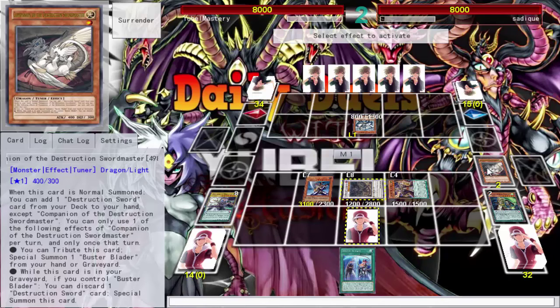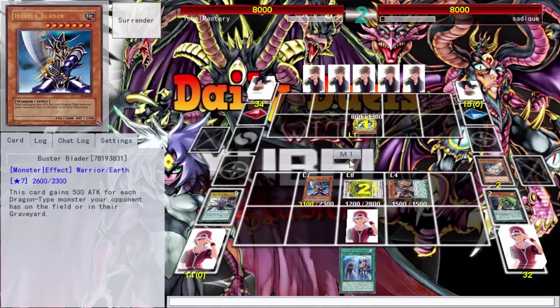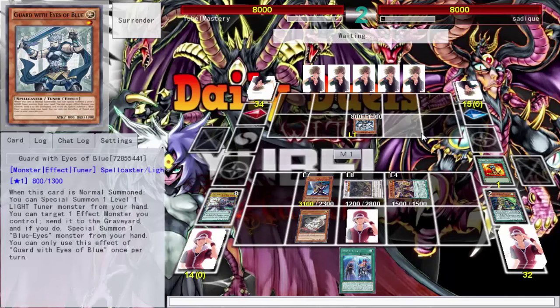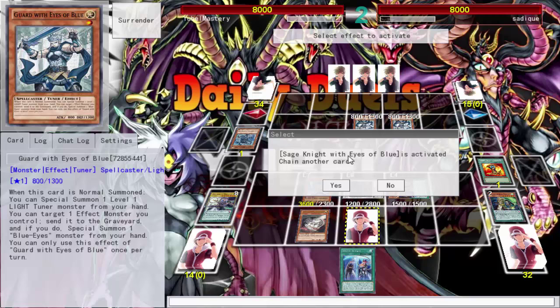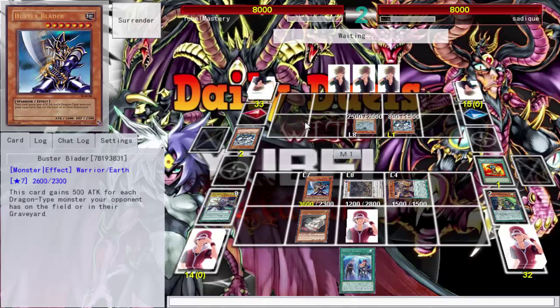You can also tribute this card to summon one from your hand, deck, or graveyard. You don't have an equip effect, but you get an additional normal summon. We're going up against Blue Eyes with Buster Blader — hopefully it doesn't hit the fan. Most of these monsters are Dragons anyway, so I should be able to wreck him. He summons two of them — okay, that's fine.